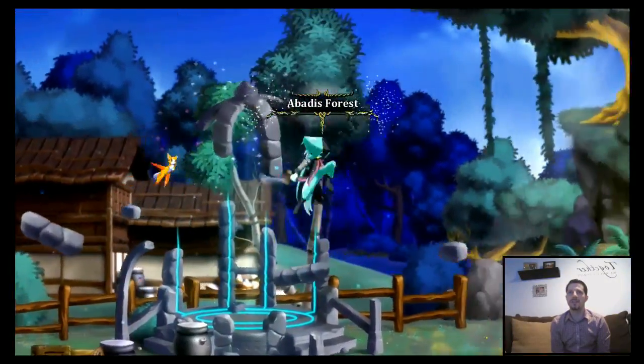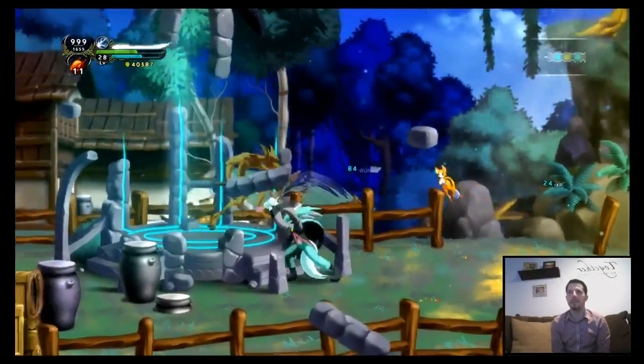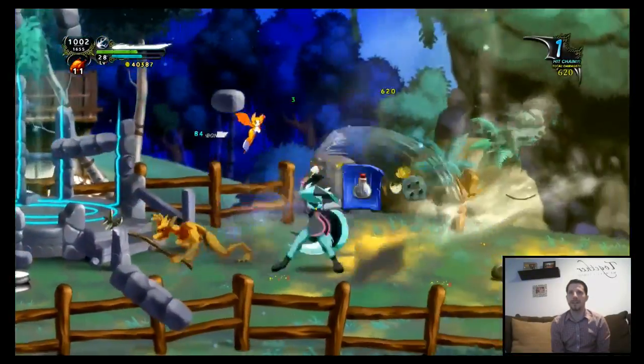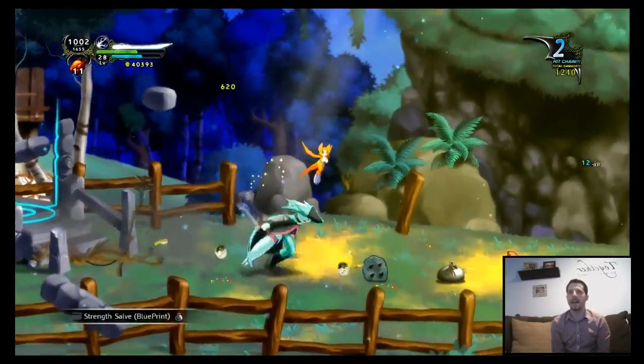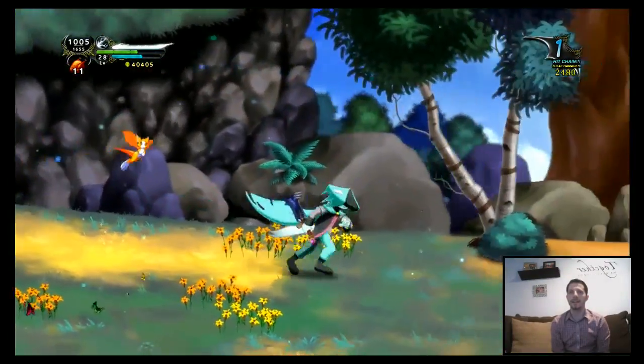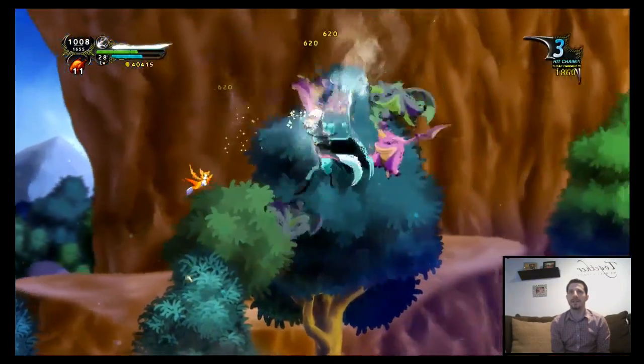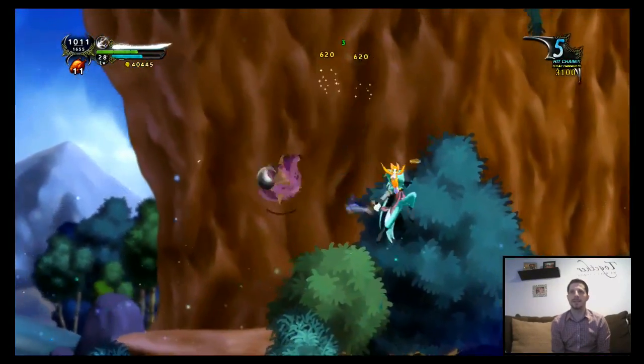You know those cages — those little people that you rescue — they give you 5% max health. So I want to go back and grab one of those. I kind of looked it up and figured out where it was. I want to go ahead and do that before I forget, and then we'll continue on with the story.